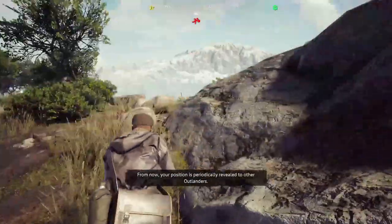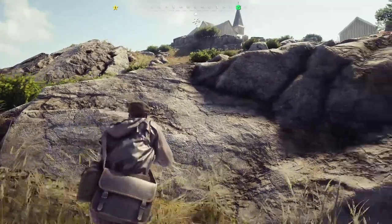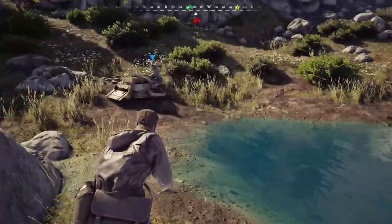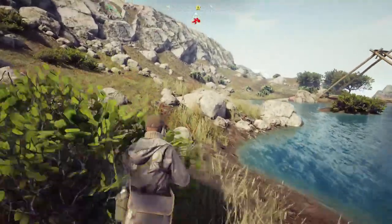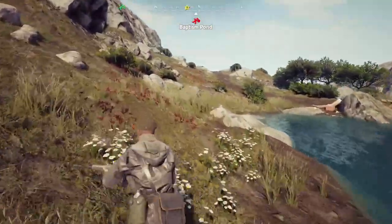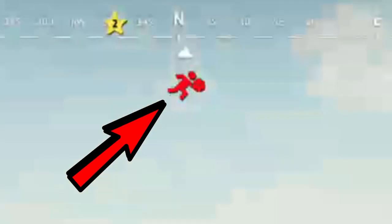Once you're able to get that drop, you beeline it straight for the exit. Hold Y to put your guns away and sprint faster — that's right, if you holster your guns your character will sprint faster. Take shortcuts, run through trees, run between rocks, stay off the main roads. Because at that point everybody is notified that you have the crate and they can all see you on their mini map.